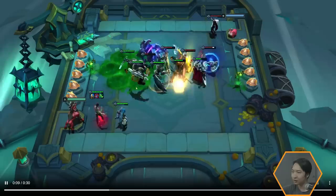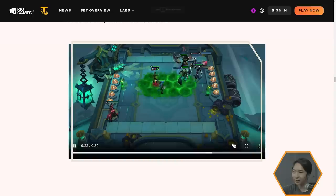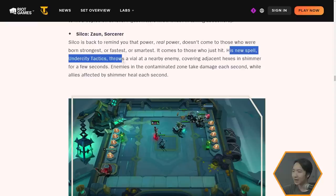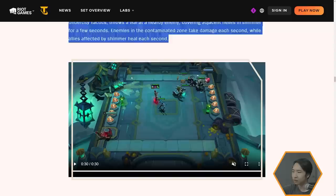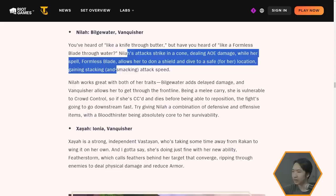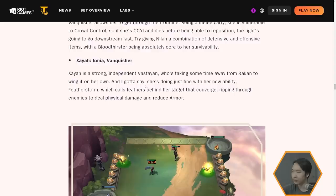It does seem like it might give armor or magic penetration in some way. His spell, Under City Tactics, throws a vial at nearby enemies covering adjacent hexes in Shimmer for a few seconds. Enemies take damage each second while allies heal each second. Silco is good with melee comps to maximize the AoE of the Shimmer and greatly benefits from AP, making Sorcerers a great trait for him. Next, Nyla is a Bilgewater Vanquisher — her attacks strike in a cone dealing AoE damage, and her spell Formless Blade lets her don a shield and dive to a safe location, gaining stacking attack speed.